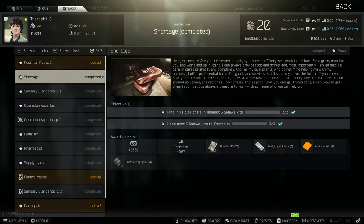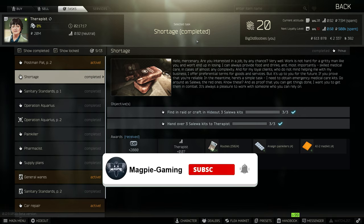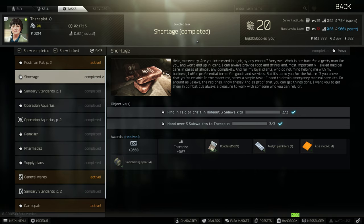Hey up everyone, Magpie Gaming here bringing you another Escape from Tarkov quest video. This time we're looking at Shortage for the Therapist. This is the very first quest that you get for the Therapist and it's one that you just want to get out of the way and move on to the next quests that she has.